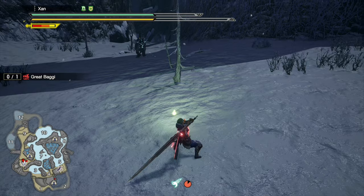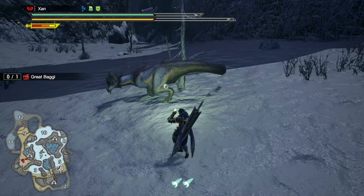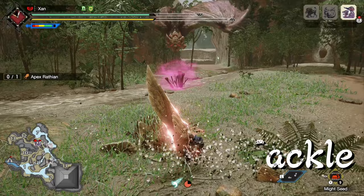Keep in mind that Hyper Armor doesn't protect against pin attacks, statuses such as stun, sleep, paralysis, and blights, so be careful with monsters that have those.